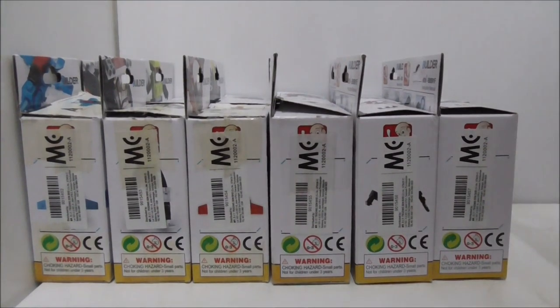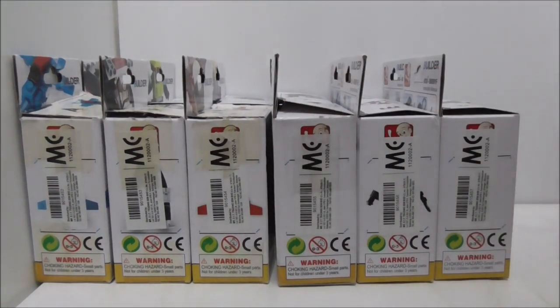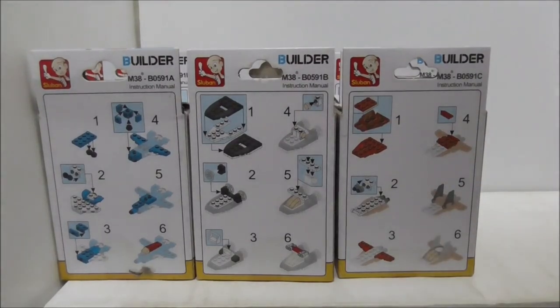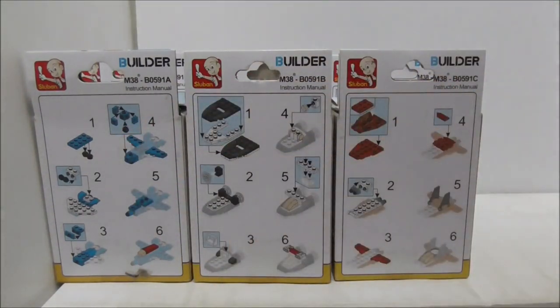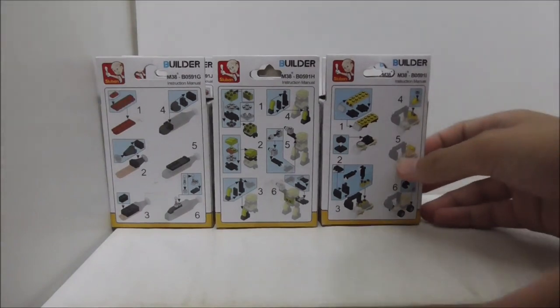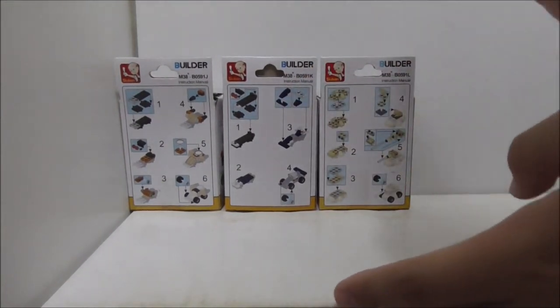The sides of all the boxes are the same, as is the bottom. The other side shows you the top part of the vehicle, but sadly it's all covered up by a sticker. Here are the other batches, and these are the instructions for the builds — they're just slapped onto the back of the box. You got the ones for A, B, C, then D, E, F, then G, H, I, and lastly J, K, L.